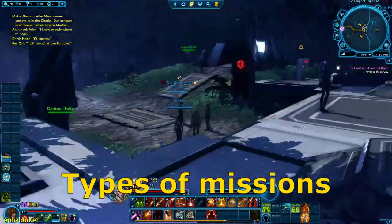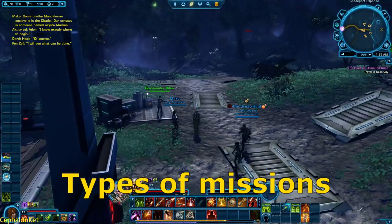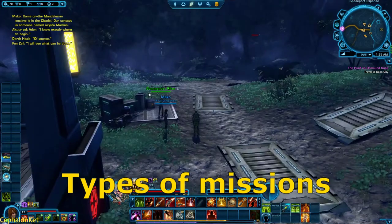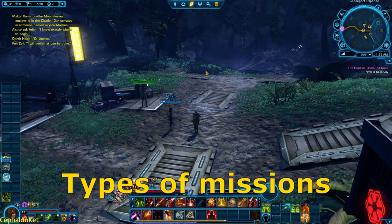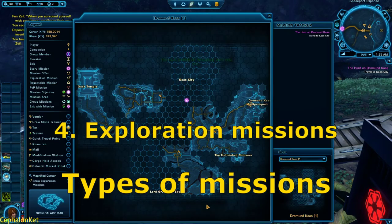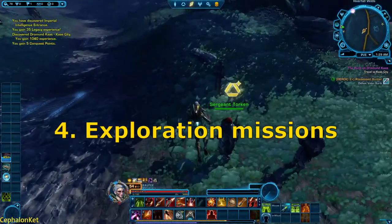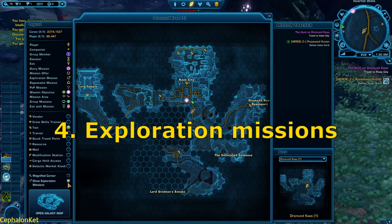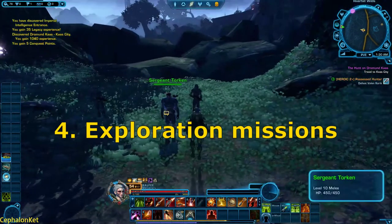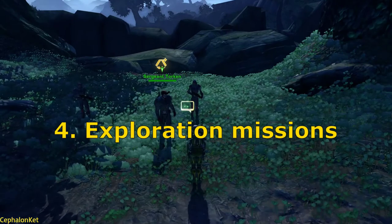By default, you can only see certain missions on the map, to avoid overwhelming players. But if you're a completionist and want to do every single mission, you can activate more by pressing M to open your map. On the left it says 'Show Exploration Missions.' Exploration missions appear with a triangle and a little star icon above them. If you turn exploration missions off, those NPCs won't offer you the mission; turn it on and the icon comes back so you can talk to them.